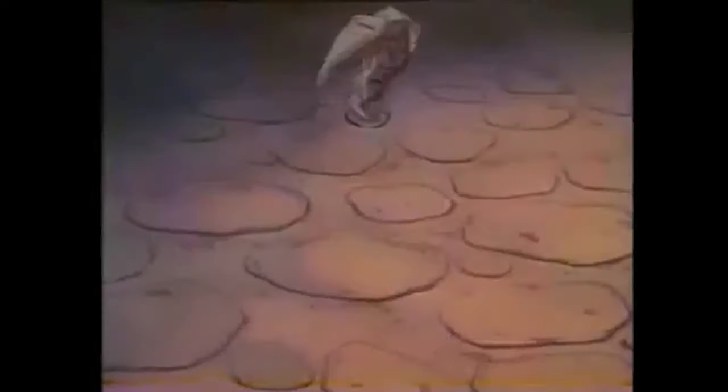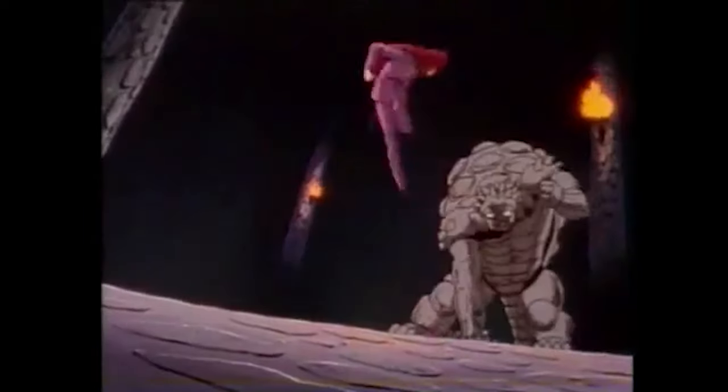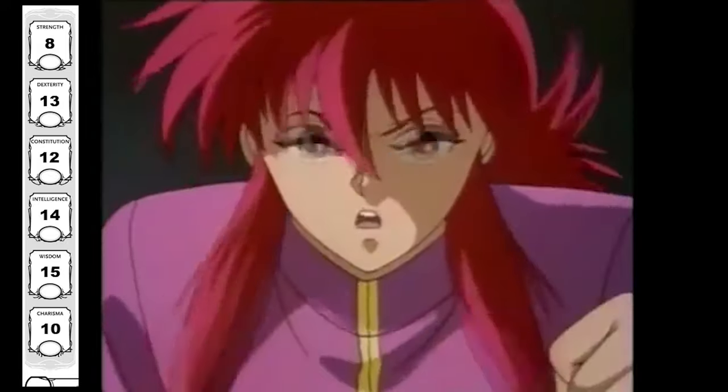To start things off, we're going to provide Kurama with his starting stats. I went with the standard point method for this video, which will give us ability scores of 15, 14, 13, 12, 10, and 8, which we can place anywhere. You can feel free to roll if you'd like, or use the point buy method — whichever works for you. Wisdom will be our highest ability score, as Kurama has been around for a very long time, so he's very experienced.